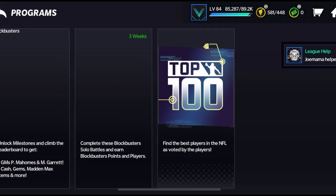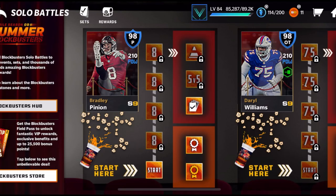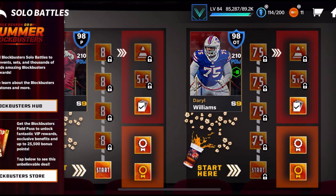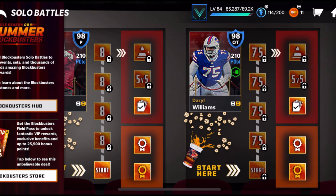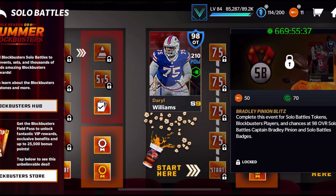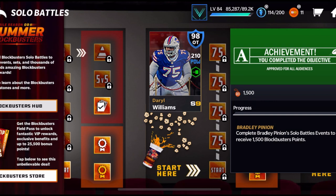Let's go over to solo battles — this is really what's going to help you out. As you play these solo battles blitz events, you've got to play all five of these events using 50 program stamina. As soon as you play all those, this event will unlock. For each one you master, you're going to have a chance at solo battles badges, blockbuster players, and a chance at the 98 overall player — whichever one you're playing.